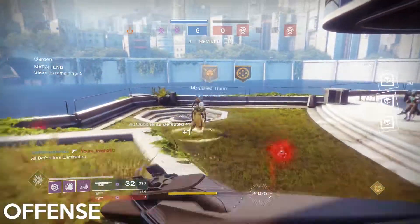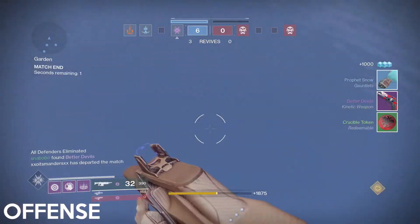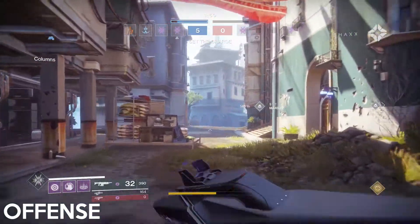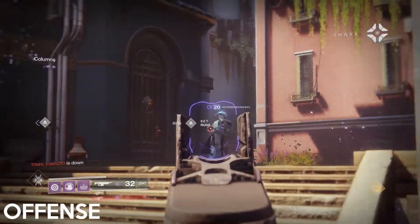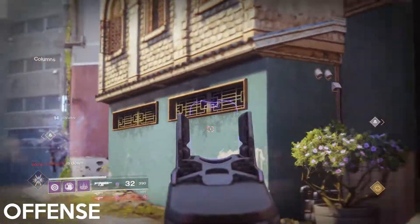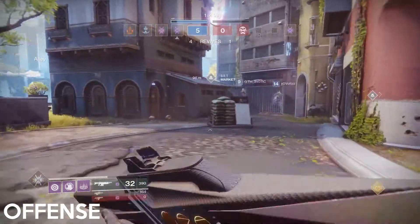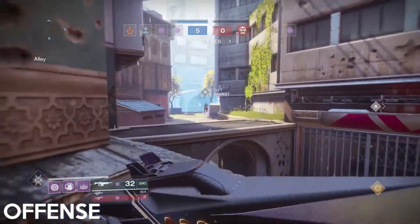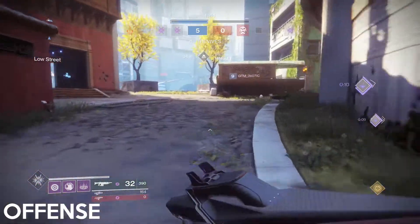If your team needs to take some pressure off of a certain site because you can't push into plant, back your whole team up and send someone to go to the opposite side just to act as a distraction. In most cases, they will rotate because they think your team has swapped bomb sites. Then use this time to head back into the original site with the rest of your team and plant the charge. If you feel like your team needs to play the round slower, just look for picks before going into any bomb site — just make sure you don't take too long because the enemies will catch on and overrun you.